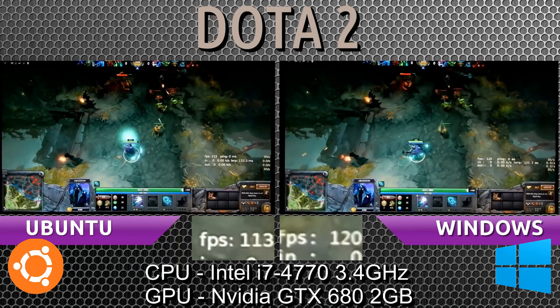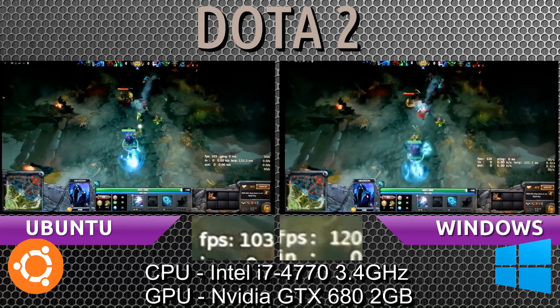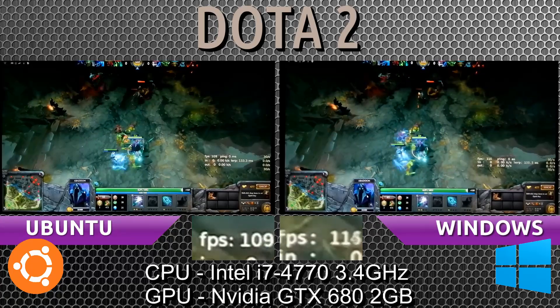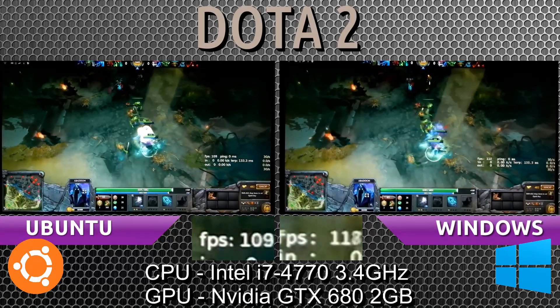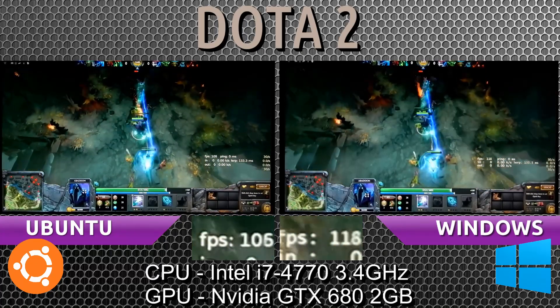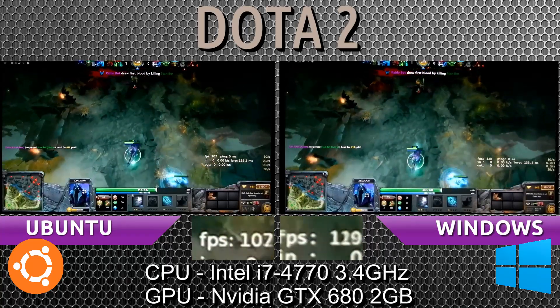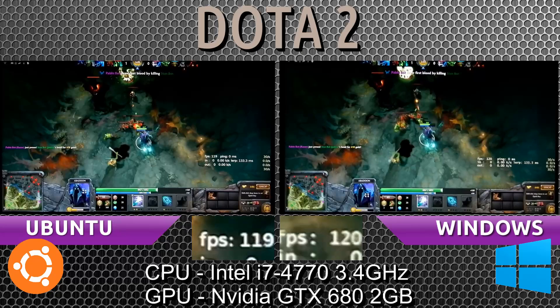Still seeing a steady less than 10, sometimes less than 20 frames per second compared to Windows on Ubuntu's side. When a skill is used, we see it drop down to 90 frames per second on Ubuntu. Windows drops as well, but only drops to about 10 frames lost — though we did just see it momentarily drop to 20. Windows recoups a lot faster than Ubuntu does, though.